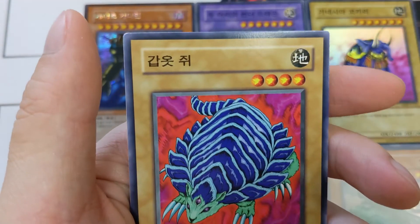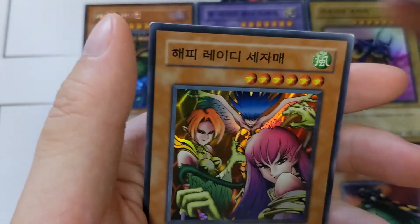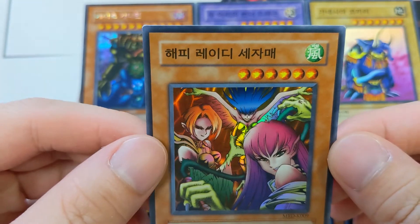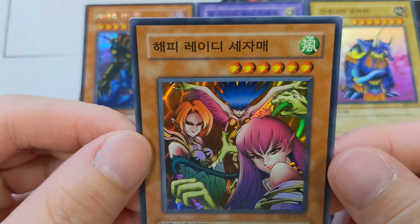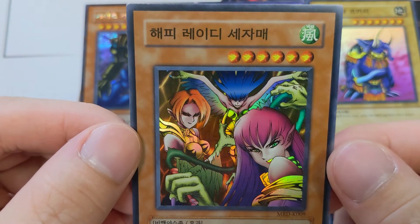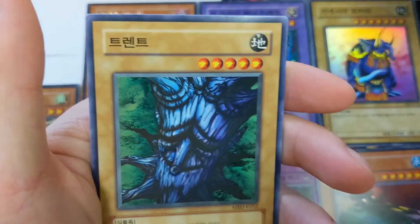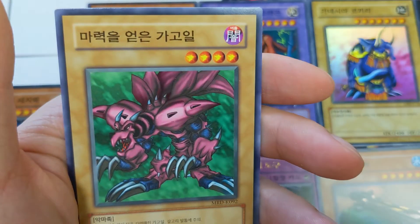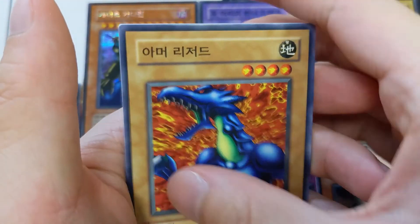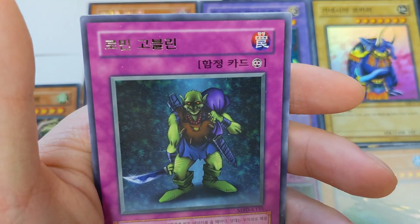Launcher Spider, Armadillo, Armadillo, Butcher, this chick — Harpy Lady Sisters! Super rare! Three is most definitely better than one. Petite Moth, Lava Battle Guard, Tree, Juggler, and this guy. Mushroom Head, Dragon, Lizard, Labyrinth Tank, another caterpillar, Robin Goblet.